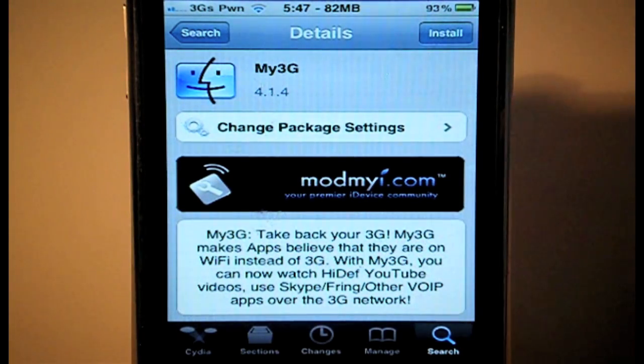Definitely check this out — My3G in Cydia. It is a paid application, but you do get a free trial, something like 10 days. But after that trial, you have to pay a price of $3.99. I think it's definitely worth it if you have an iPhone 4 — to get this and pay for it — because I definitely think you're going to find this tweak very useful when you want to make a FaceTime call over 3G if you have no Wi-Fi network anywhere near you.